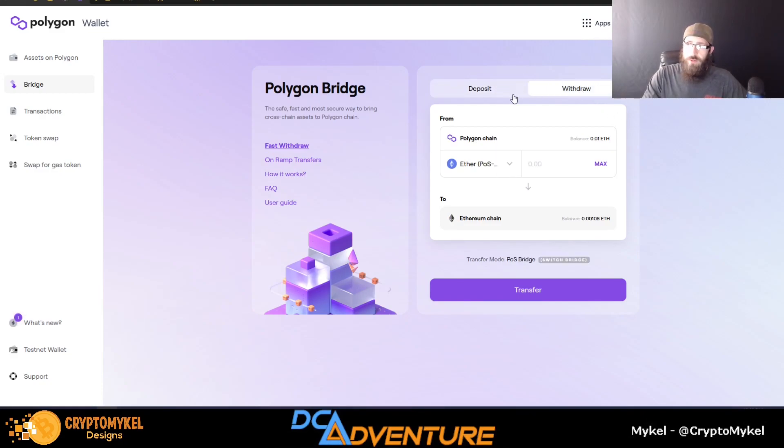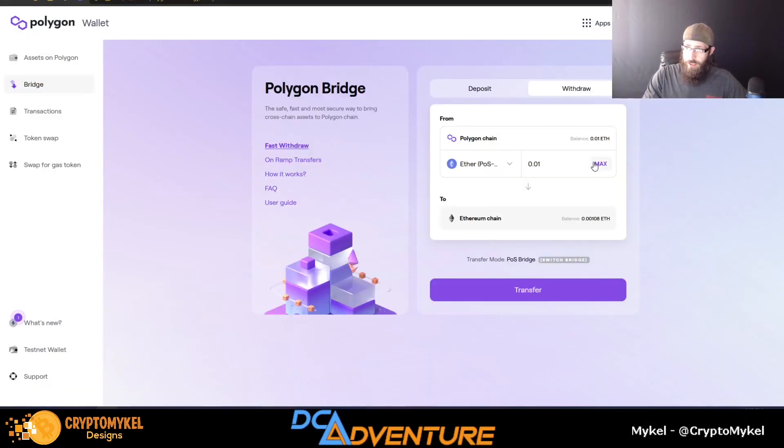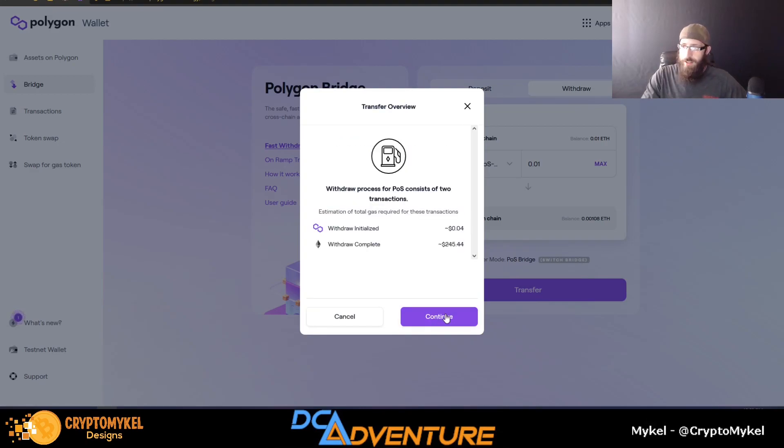So you go to Withdraw, Chain, Polygon. We have Ether on here. We would put Max Transfer. This could take up to 45 minutes to 3 hours. Click Continue.